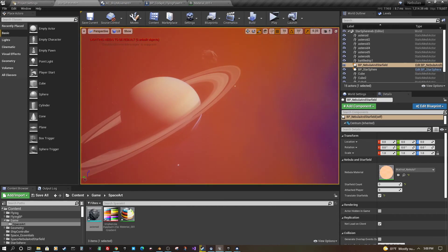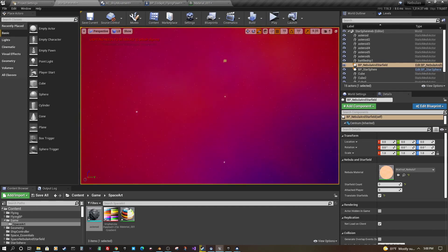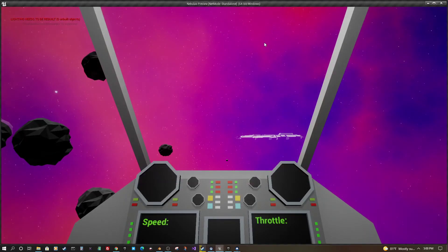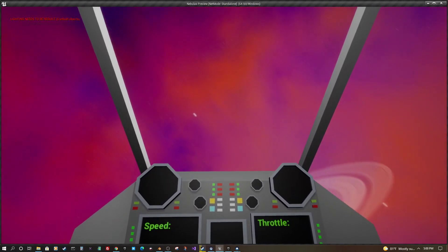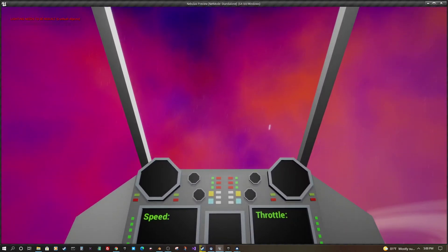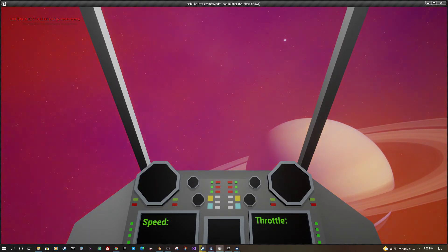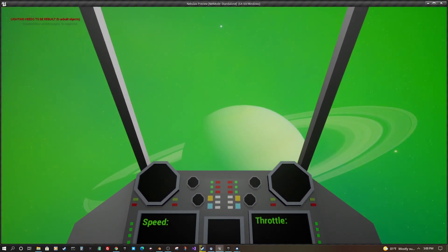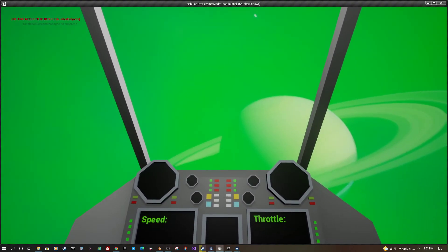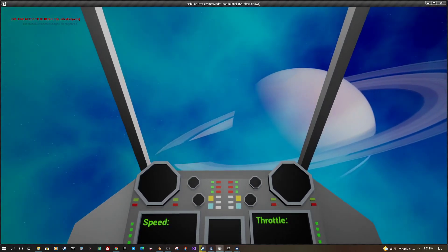One thing I have to figure out is how the color works. I kind of like this blue and purple, but I was trying to go for a blue and orange — it's a bit more orange up here. As I get further out I start getting greens and things, which is not quite what I want. I've got to figure out how to update that — we don't want the nebula to be every single color.